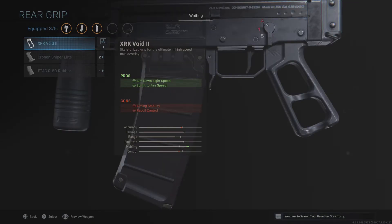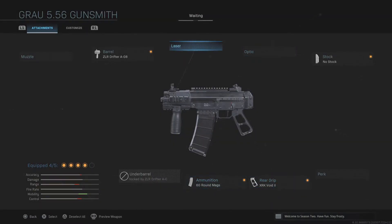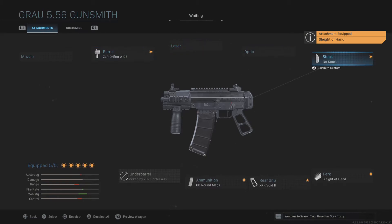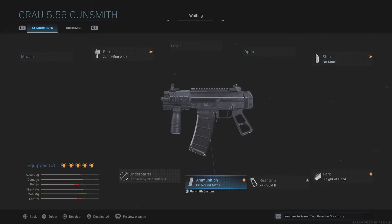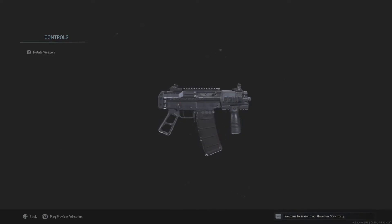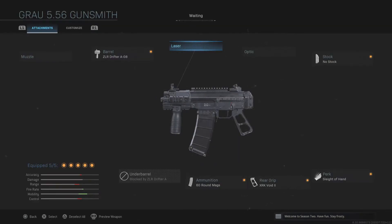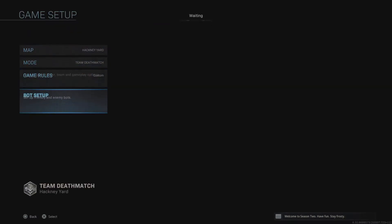Optionally, you can add the XRK Void 2 grip for better ADS speed and sprint-to-fire speed, or a 5 milliwatt laser to make rushing a little easier. You'd probably also run Sleight of Hand as a perk. But the three core attachments you need are: the no stock or XRK Strike Light stock, the 60 or 50 round magazine, and the ZLR Drifter barrel. Those three effectively give you the PDW.